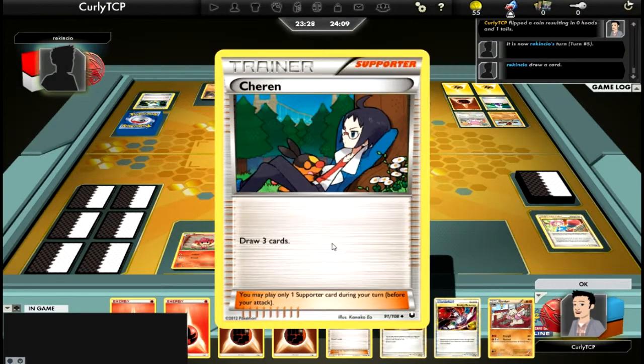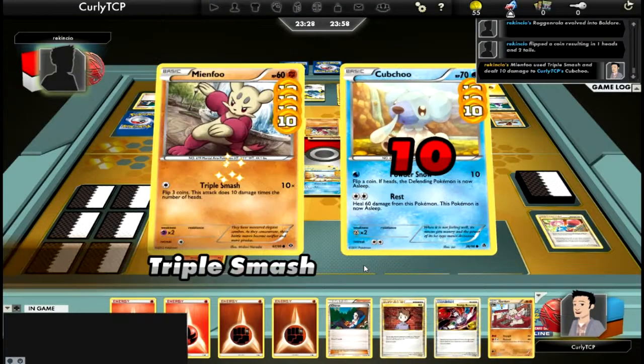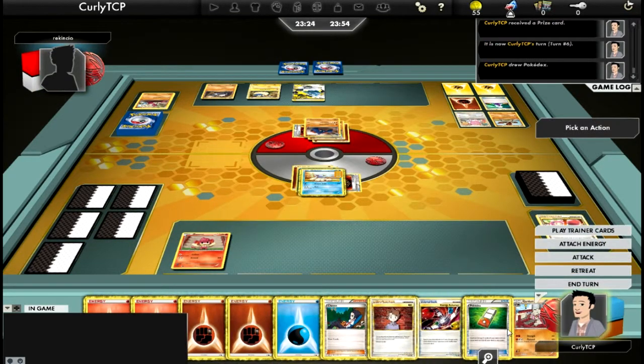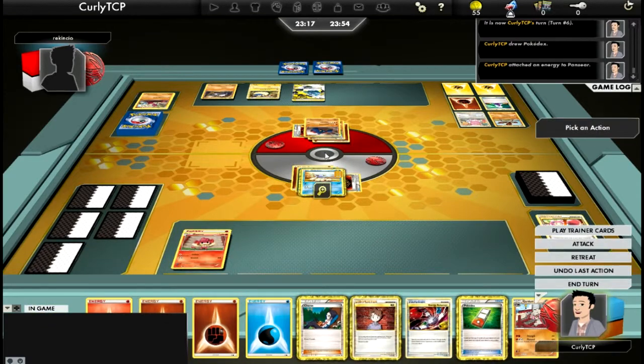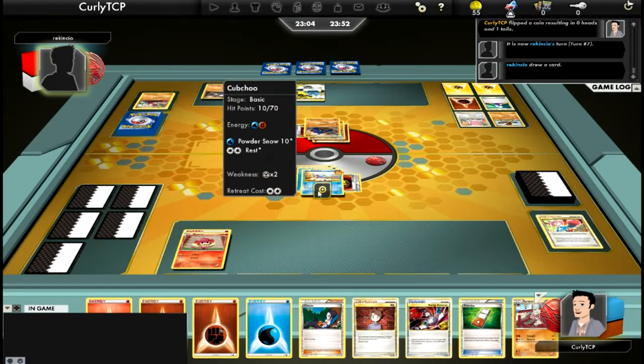Never gonna have it. Draw three cards. Rocky Helmet as well - put it on. I put an energy on and did ten damage. Let's go for the bottom right - water energy. Let's attach an energy to Panpour. The weakness is grass. How many damage counters do we have? Dammit, I think we lost Cubchew! I wanted to do his rest move.